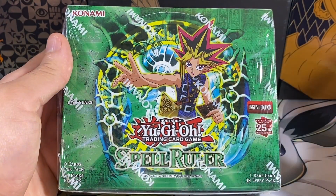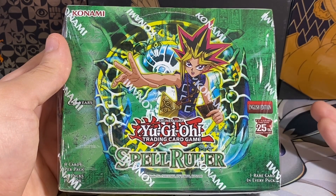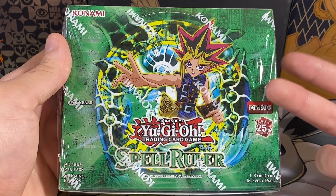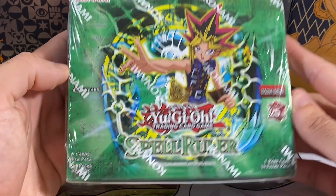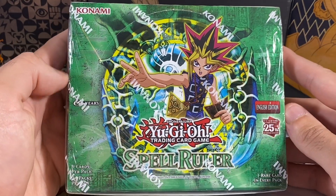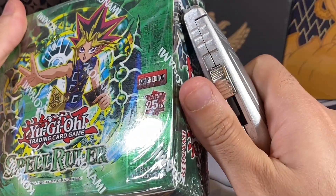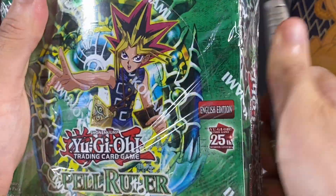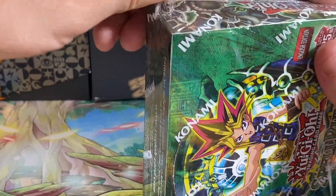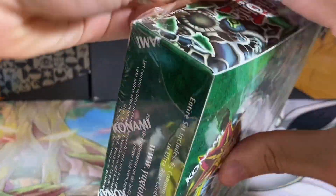I will be opening this whole box in one video, unless it takes me a really long time. We also need like 8 more Ultra Rares, so if we get 2 unique Ultra Rares today that we don't already have, that would be nice. And then we need a bunch more Super Rares. I'm trying to go for a Master Set of this, so there's a few Commons and Rares I still need. I'm going for a Master Set on the 5 that have Booster boxes: Invasion of Chaos, Metal Raiders, Spell Ruler, Pharaoh's Servant, and LLB.